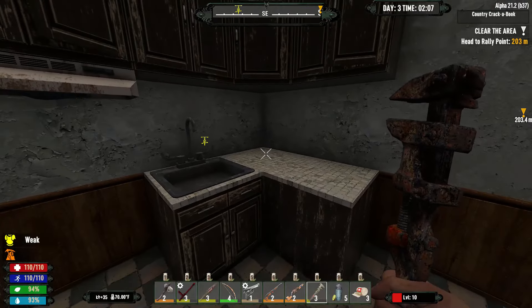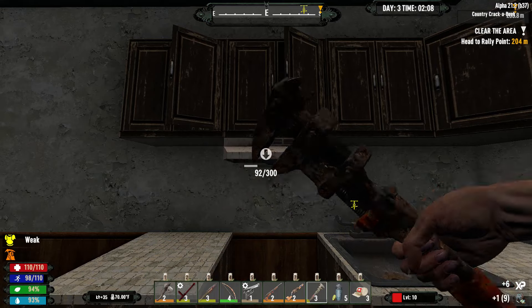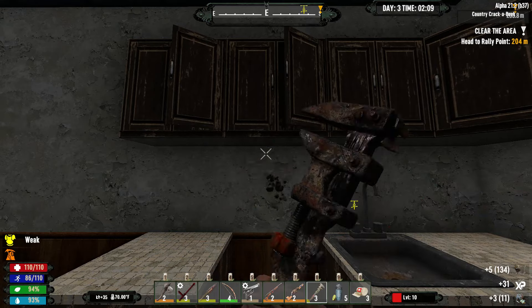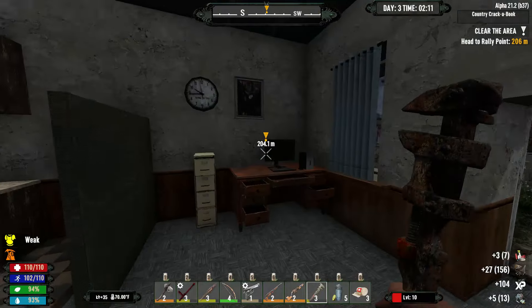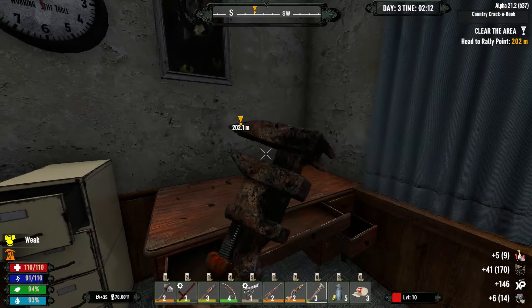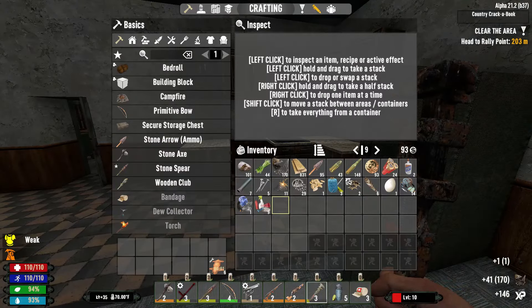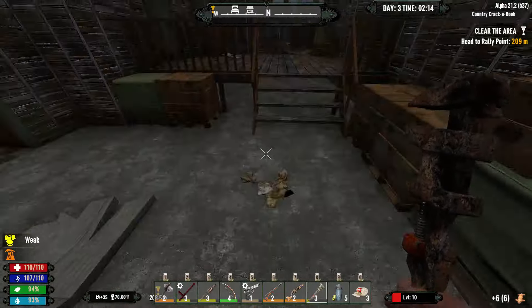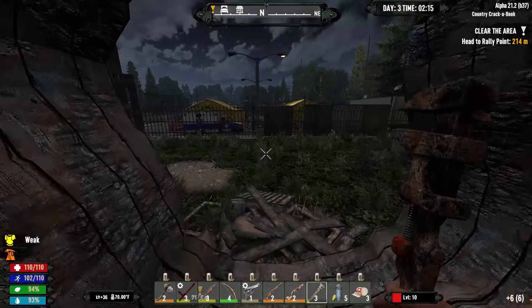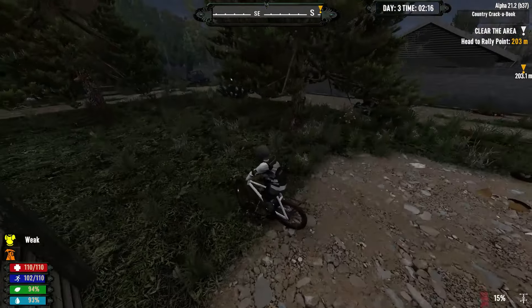The oven is good for electrical, this light above it is good for electrical, and the microwave is good for electrical. So if you need electrical parts, that's actually an easy way to go about it — just go on the computers, take all the computers, take all the fridges and everything. It would just make your life ten times easier to grab those parts without having to actually go find them.